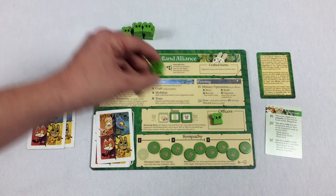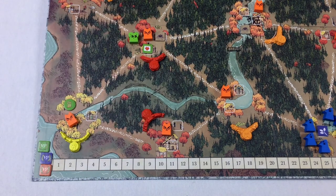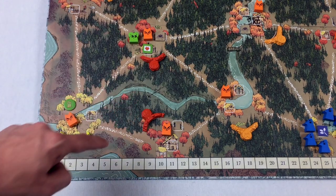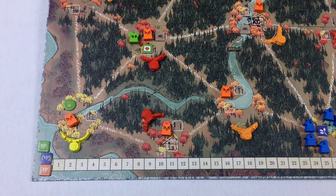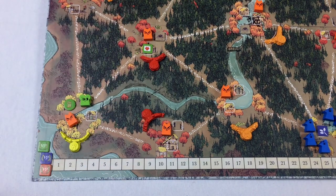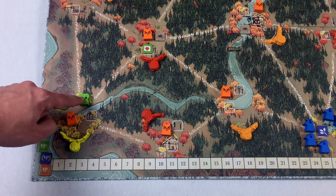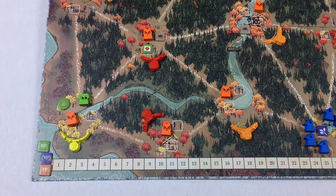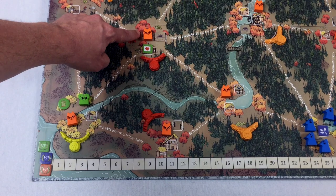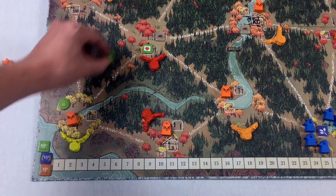Moving is one option here. Moving means you grab any number of warriors from a clearing and send them across a path to another clearing. But you need to make sure that you either rule the clearing you're moving to or the one you're moving from. Ruling means you have more warriors and buildings than other players. It's a little tougher to move with this faction since it's harder to get their warriors on the board.